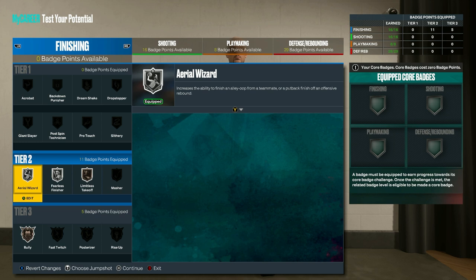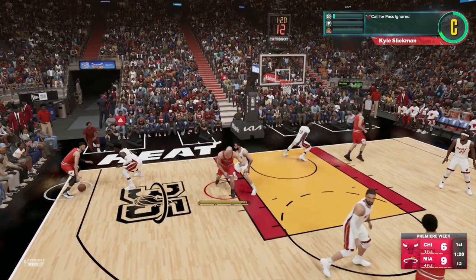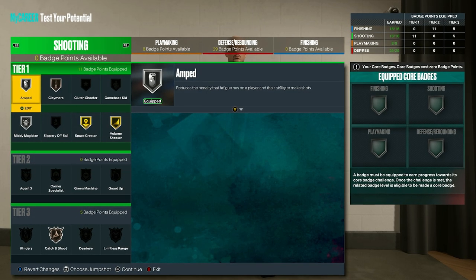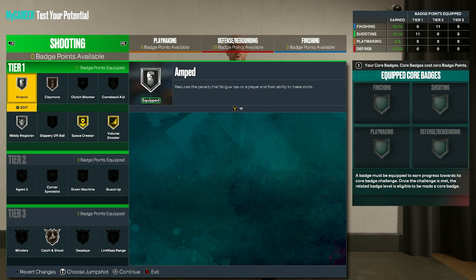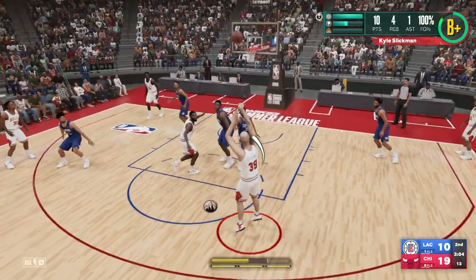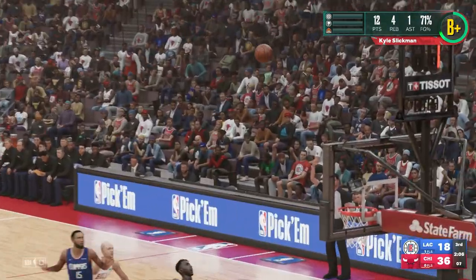For finishing badges on next gen, you want silver aerial wizard, silver fearless finisher, bronze limitless takeoff, and bronze bully. Then on old gen, go with silver aerial wizard, silver bully, bronze fast twitch, silver fearless finisher, silver limitless takeoff, and bronze posterizer. For shooting badges on next gen, select silver amped, bronze claymore, silver midi magician, gold space creator, gold volume shooter, and bronze catch and shoot. For old gen, go with silver amped, bronze catch and shoot, bronze deadeye, silver midi magician, gold space creator, and gold volume shooter.